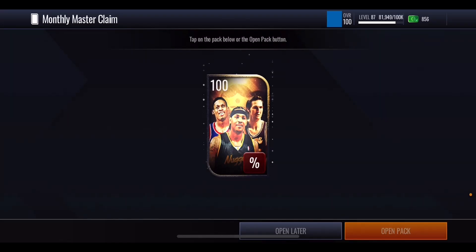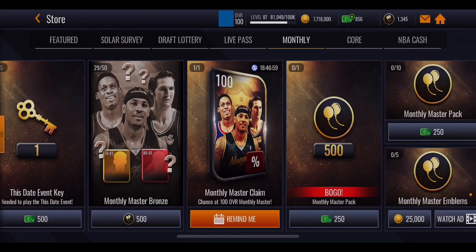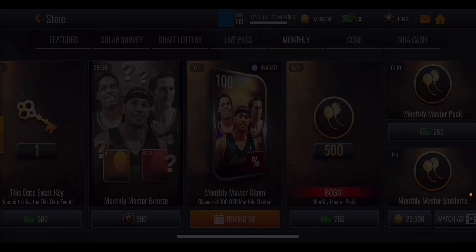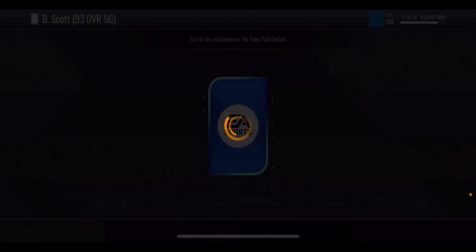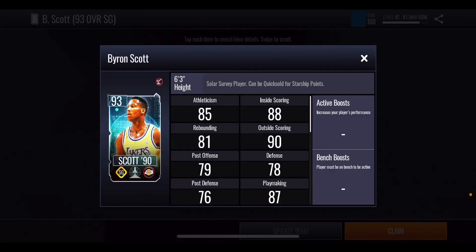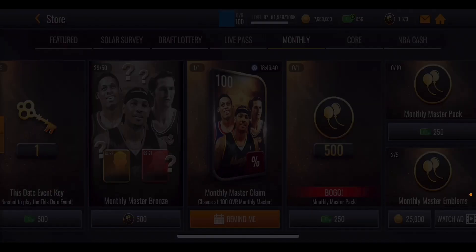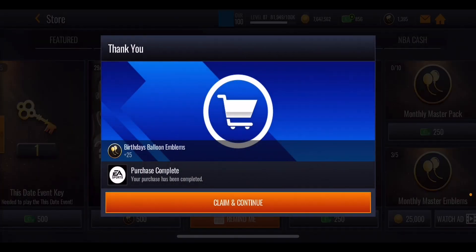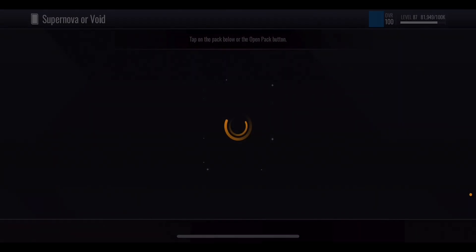We'll open that claim pack and see whether we can get lucky and maybe get a 100 overall monthly master. We don't — we get some extra birthday emblems, only 10. We spend through some coins and manage to get that Brian Scott, who can be quick sold for some starship points, making him very useful. We'll quick sell him in a bit, but first we go through some extra monthly master emblems — not really worth it coin-wise, but we get another boomer bus pack.